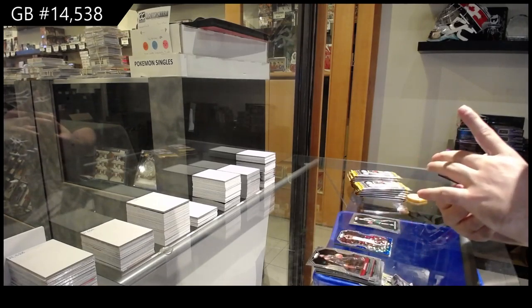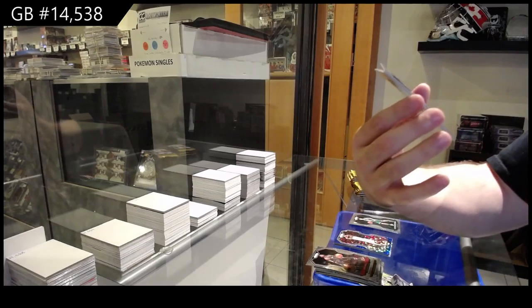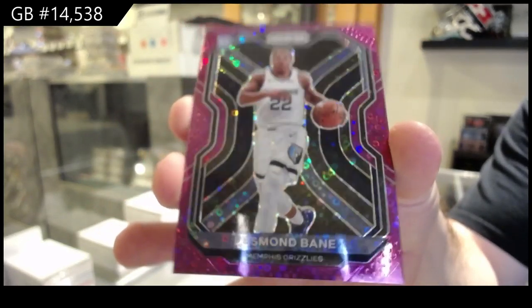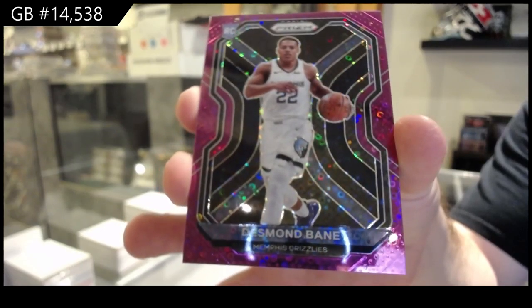We've got a rookie number two seventy-five of Desmond Bane for the Grizzlies. Beauty.